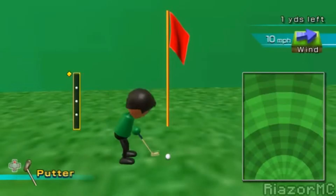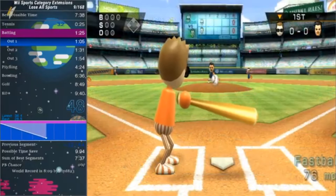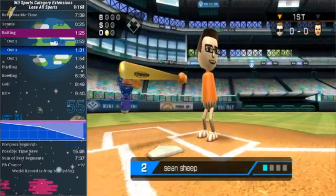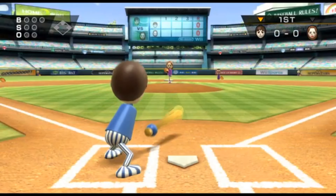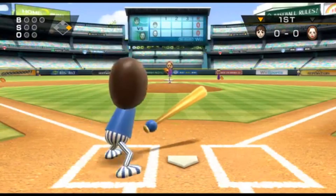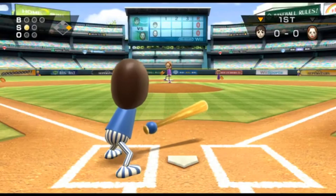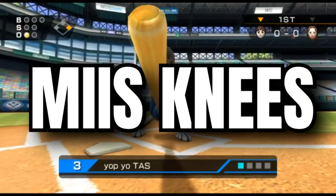There is a surprising amount of unused data in Wii Sports, and while I won't talk about all of it in this episode, I will try my best to show you my favorite ones. Did you know that we were originally going to be able to bunt in baseball? Left in the files is an animation for a Mii bunting, and it looks so funny. I would ask why they ended up removing this animation from the game, but I understand fully — I'm going to be having nightmares about Mii knees for weeks now.